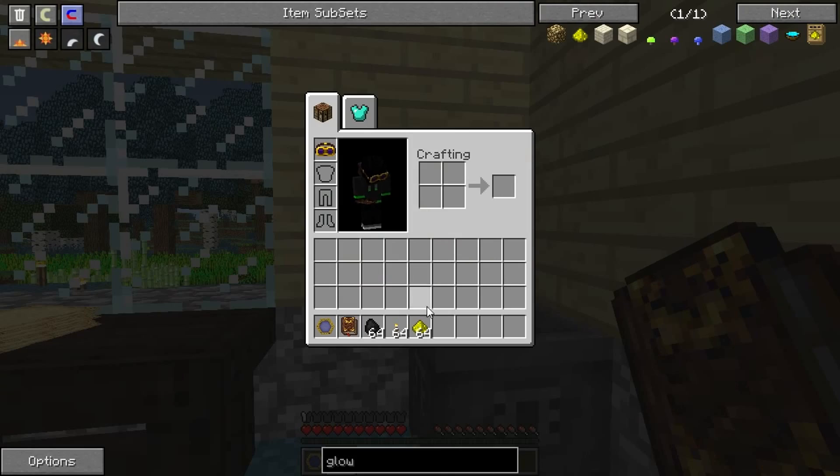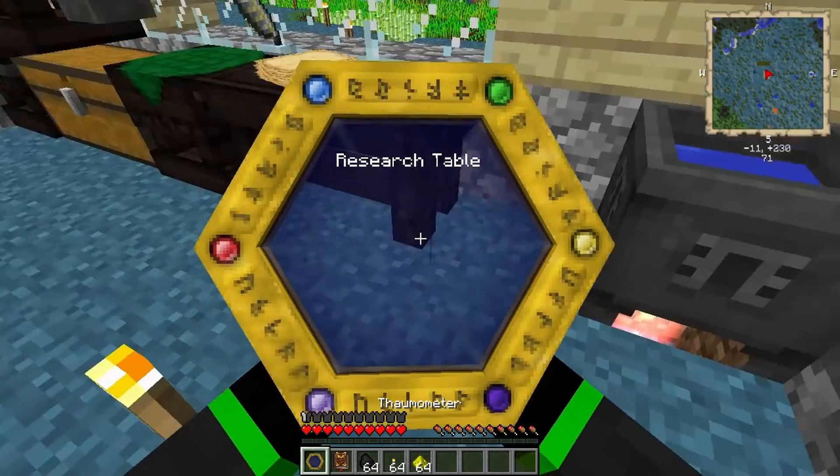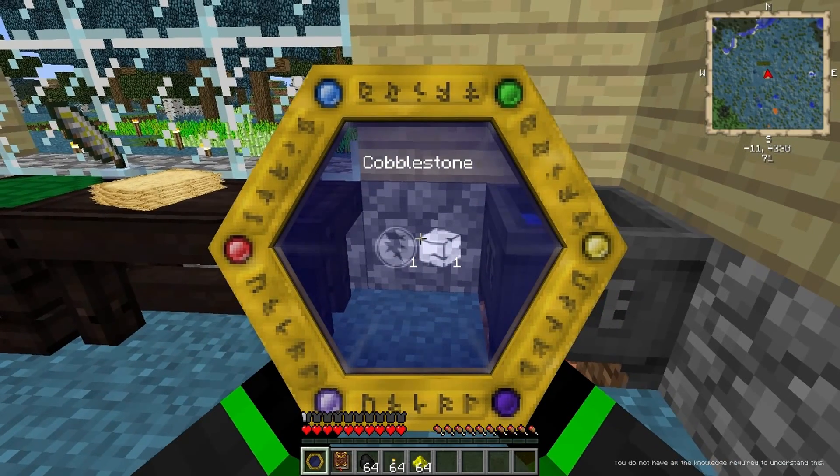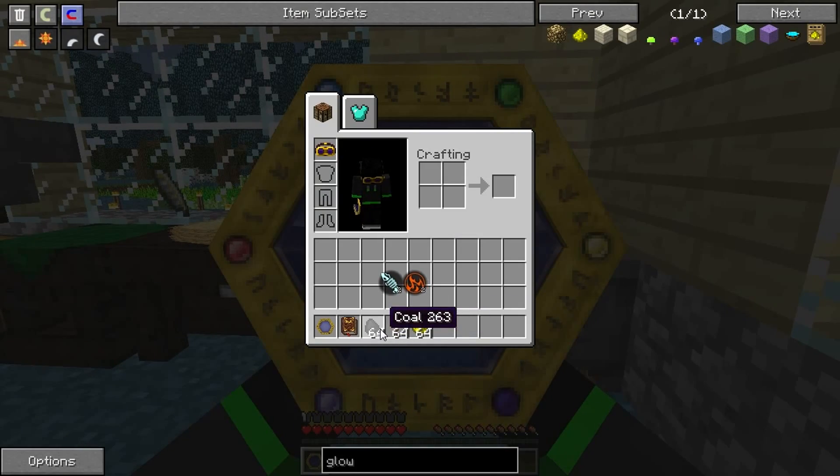You need to research items with your thermometer to find out what aspects they have. Like this stone block and the coal that has Potentia and Ignus.